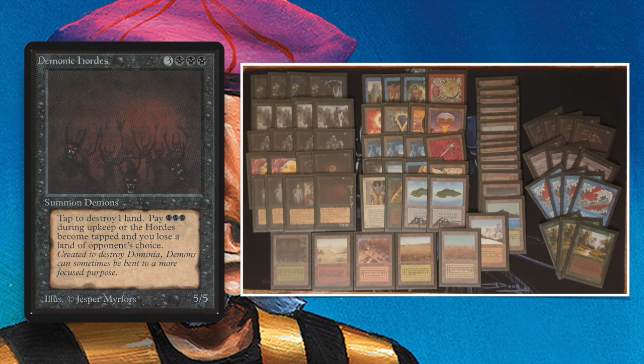The card I really want to point out is Demonic Hordes — three black and three to cast, a 5/5 Summon Demons with epic art by Jesper Mereforce. You can tap it to destroy one land. It's a 5/5 for six, which is pretty good in old school. Being a demon, it comes with a cost: pay three black during your upkeep or the Hordes become tapped and you lose a land of your opponent's choice.